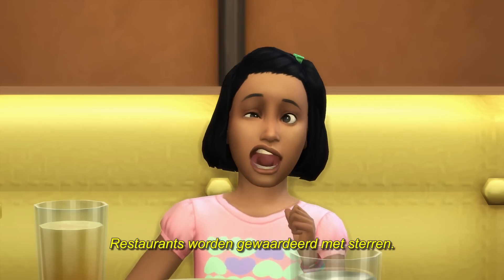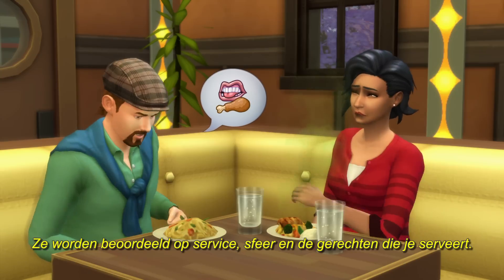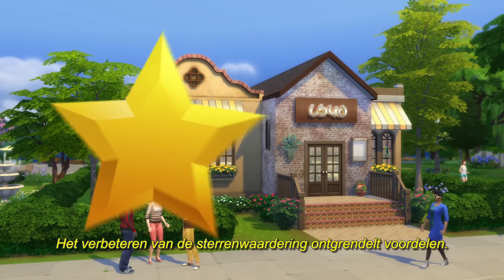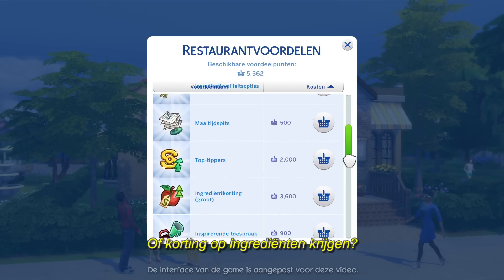Restaurants are rated on a five-star scale. They're judged on service, ambiance, and the food you're serving. Improving a restaurant's star rating unlocks gameplay perks. Want to hire a bigger staff or get a discount on ingredients? Aim for five stars.